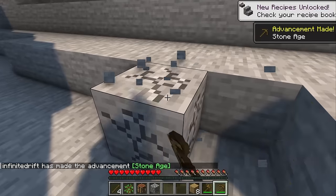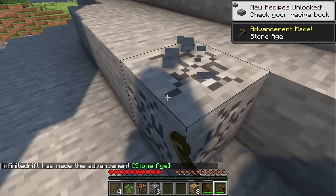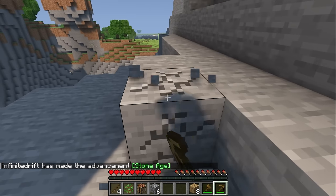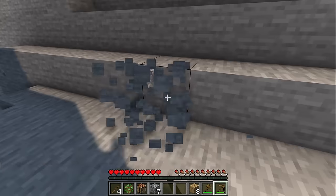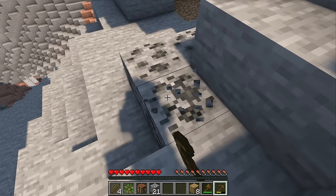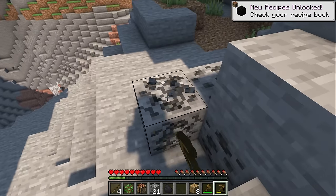Let's just begin by grabbing some of the materials we need on the surface here. I don't think we're quite ready to go into that cave yet, so I'm just grabbing some of this stone first so we can upgrade our tools. That way they'll be way more efficient. That should be enough stone to start, so let's grab some of this coal for furnace fuel and also so we can make some torches.